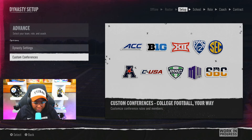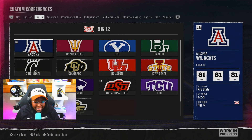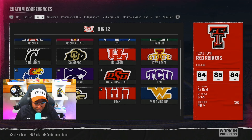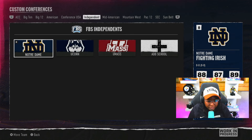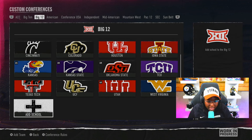Let's check out the custom conferences. Cincinnati is in the Big 12 — we just got to the Big 12 and we are actually last in the division. There's Cincinnati, and we've got Kansas and Texas Tech down below. Here you can actually add a school that you want, and I believe you can do this for all the conferences as well. But for the sake of this video, we're just going to keep everything as is.